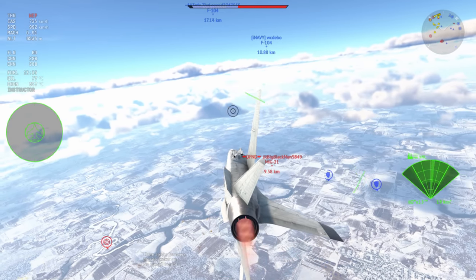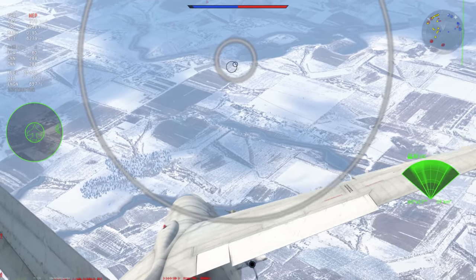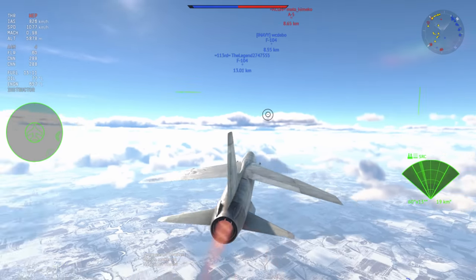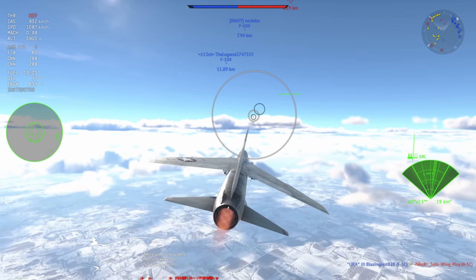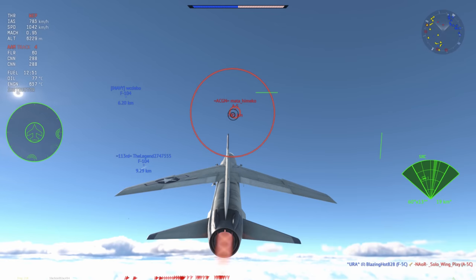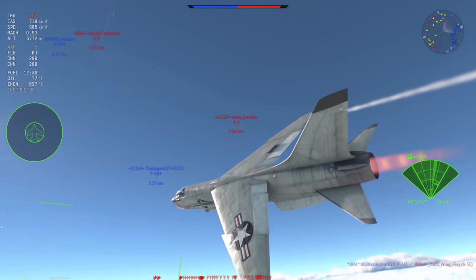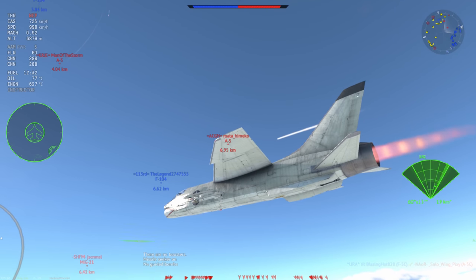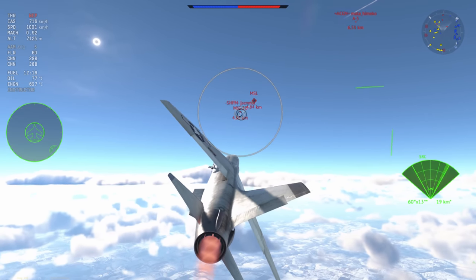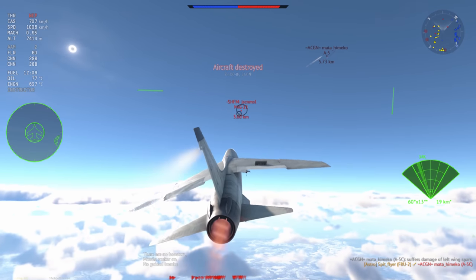I've turned my attention to a MiG-21 who is a little bit low, hoping to snipe him, but he doesn't take the bait, so I go for an A-5 instead. The A-5 is starting to turn around to re-engage the F-104s, and at seven and a half kilometers I send a missile — you might think this is the dumbest move ever. But the AIM-9Ds have a little trick up their sleeve: that longer burn time means they cope at altitude much better, and there comes the kill.